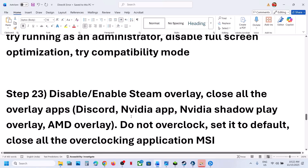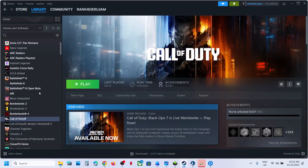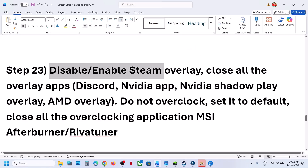The next step is to disable or enable the Steam overlay. Steam users: right-click the game, click Properties, and turn off the option that says 'Enable the Steam overlay while in game.' Relaunch the game. If it is already off, turn it on and then check.